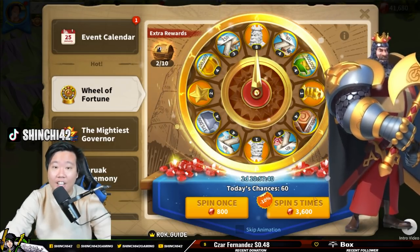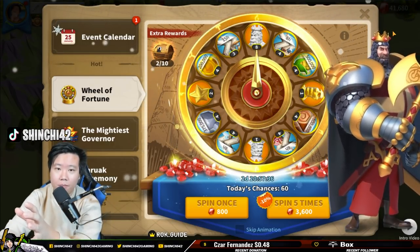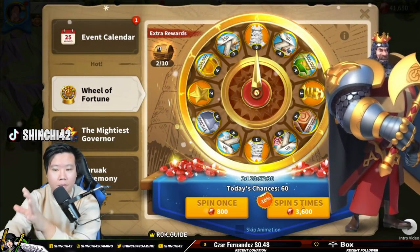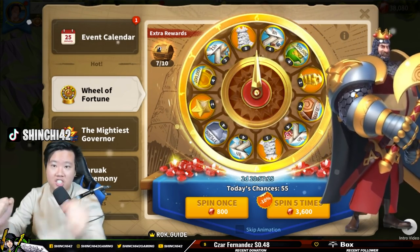Oh my goodness, that's not good. We now have 41,000 gems — the struggle of free-to-play is obtaining a lot of gems. We're going to spin five times and I'm hoping that we will be able to summon Richard today.